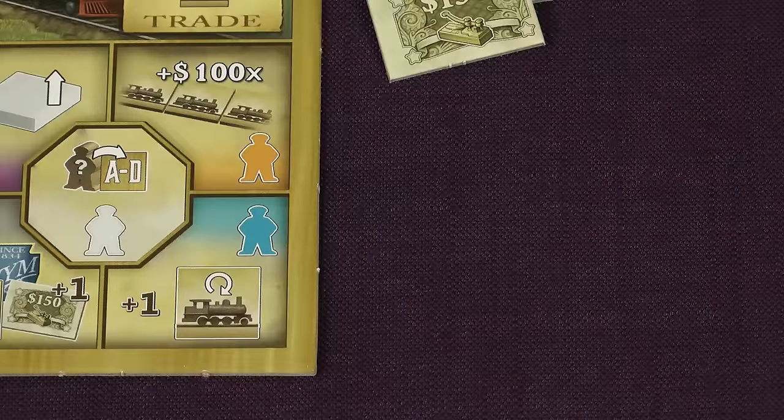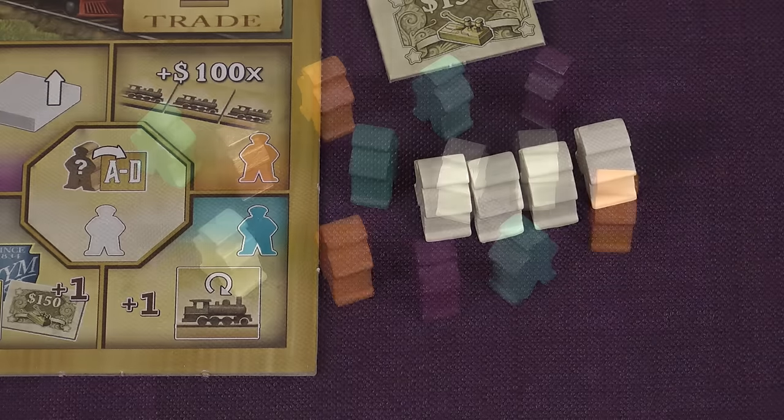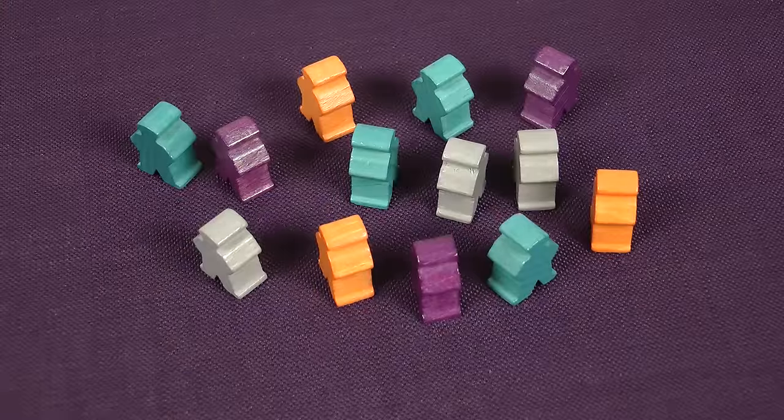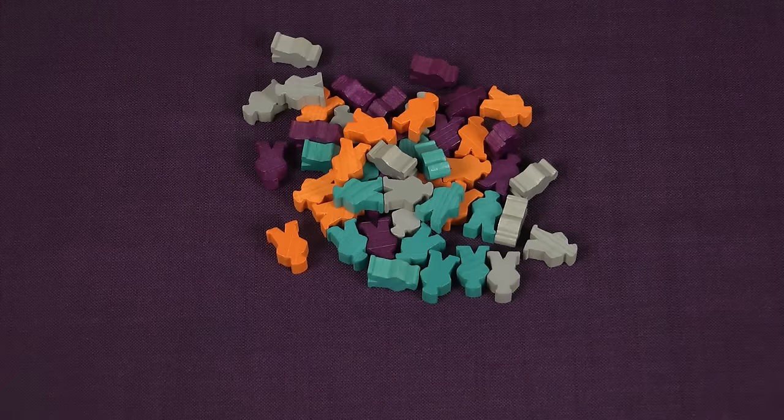Your company starts with a team of four unskilled workers. During the game you'll be able to hire additional ones with specific skill sets. Each turn you'll use one of your workers to perform one of the four actions on your player board, and the color of the worker you use determines the cost and effectiveness of the action.